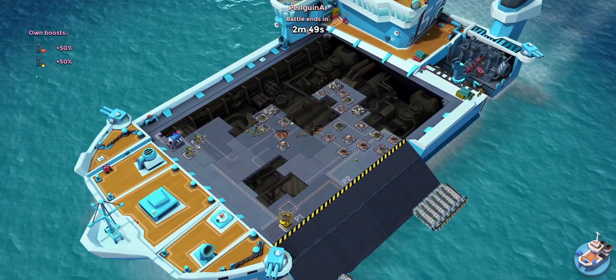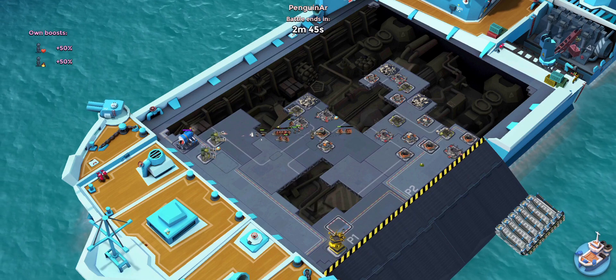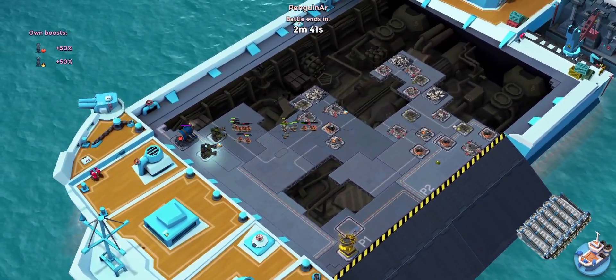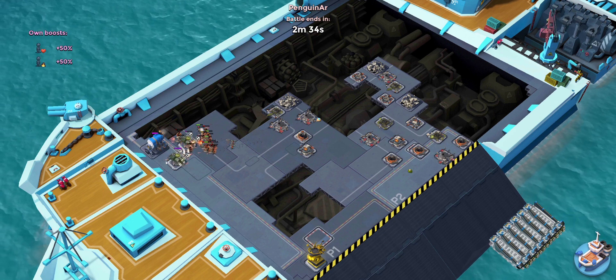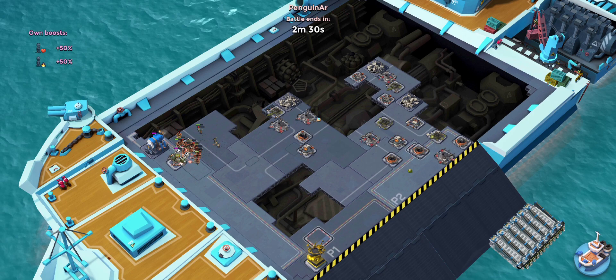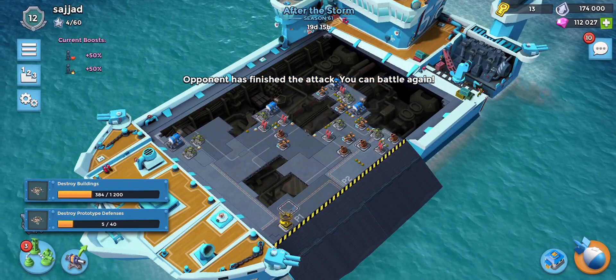Let's take a look at the opponent's time — he got 2 minutes 49. Lovely stuff. He did not have a hero though, so I think that was his disadvantage, but I'm not sure what his stats are. We do have 50% troop health and 50% troop damage, but he does not have any stats as we can see on the right-hand side. So let's go back, grab our chest — back up to rank 12 for now.